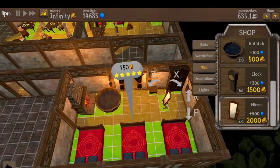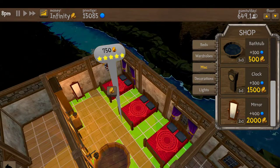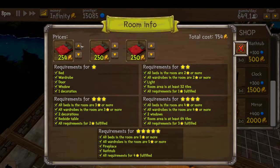We'll grab one more nice item — this stuff is more about prestige stacking. We'll put it there and then move that over here. Now can we change the color on this thing on the wall? No, we can't. Now we look at it and it says there's a 100% chance it'll be rented.